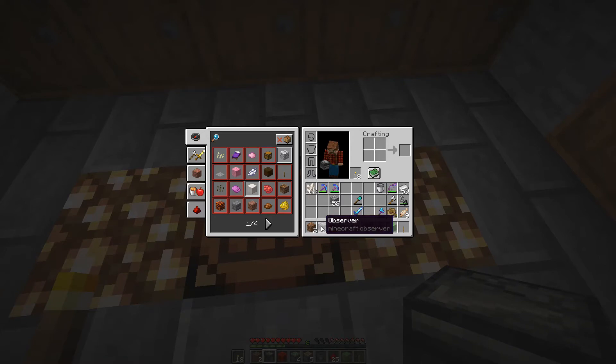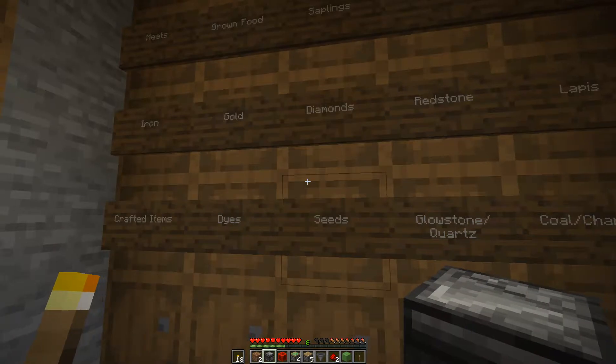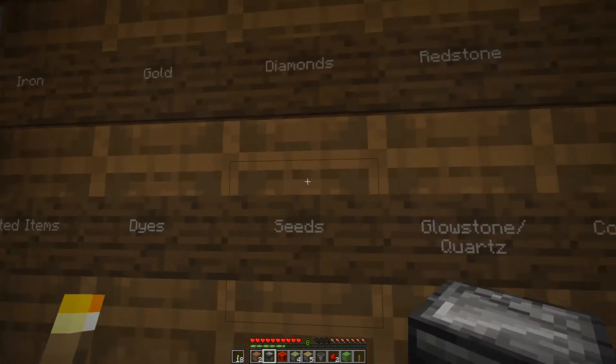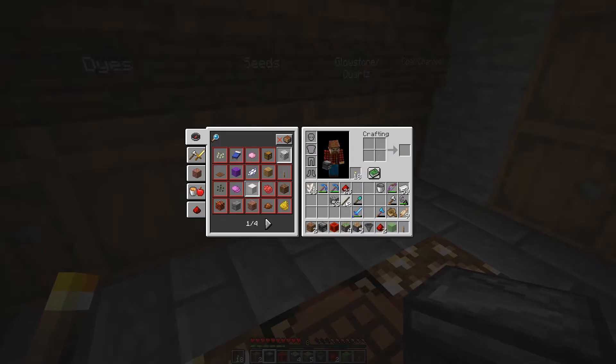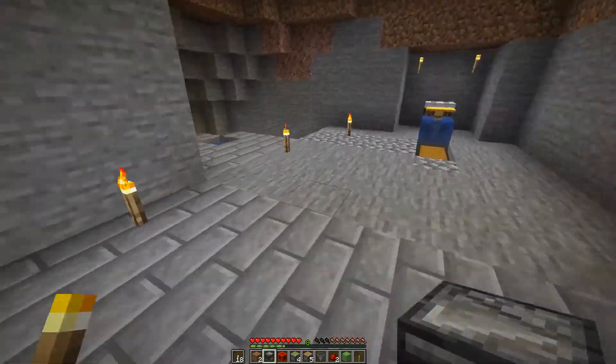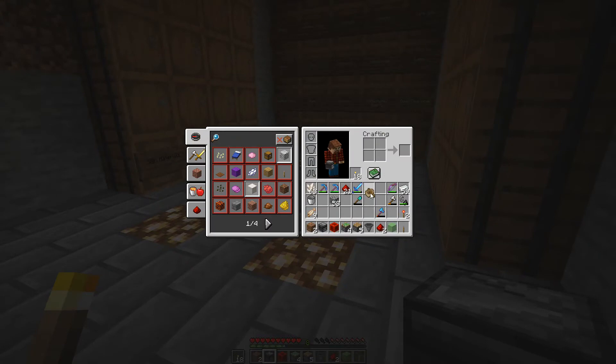So we need: two pieces of dirt, an observer, a redstone block, four sticky pistons, five regular pistons, a hopper, two redstone dust, a slime block, and a lever. We might also need two redstone torches, so let's make those. And I'm using Ill Mango's design — it's one of the best, super good. I'll make sure to leave a link in the description box down below. It's actually a really good video because he talks about some of the theory behind these things as well.